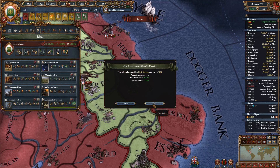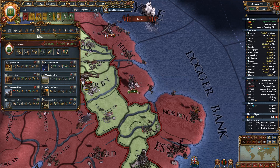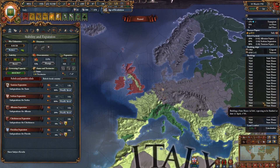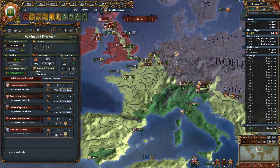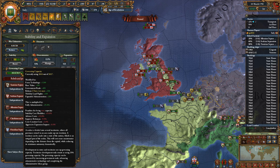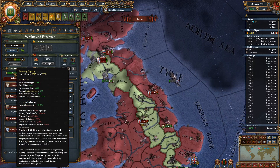We are going to complete our administrative ideas, which will give us a discount to the tech and also give us the extra governing capacity. We are still working on discounting our governing costs in some of our places. But still, we went from 2,400 to just over 3,000 from completing the administrative ideas, which are kind of going to be a big help.